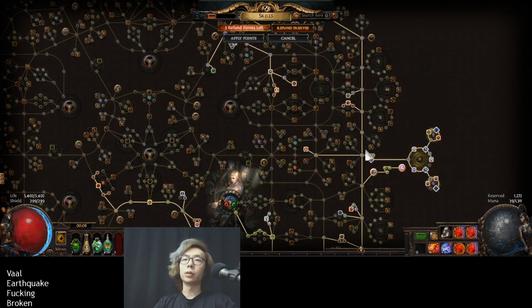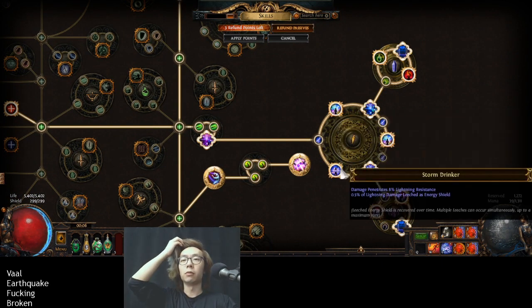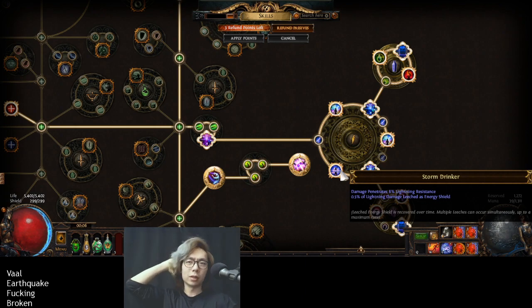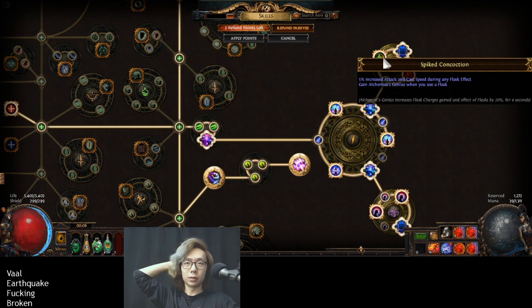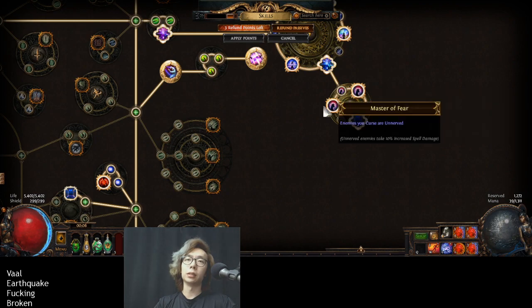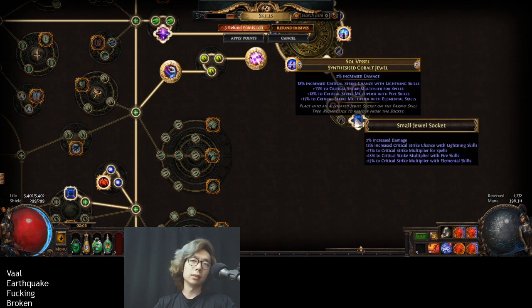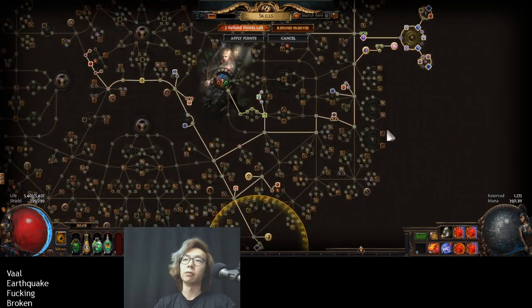I have a cluster jewel out here getting me spell leech, some ES leech (although I don't need that anymore), and some resistances. Spike Concussion is super important — it gives you a ton of flask effect, and if you don't run this, you won't have enough flask effect to get the Flame Blast duration down to give you generation before the first tick. My last medium cluster has Evil Eye and Master of Fear, which is pretty much just for damage, and then I'm using a ton of rare three-property jewels to spike my damage even further.